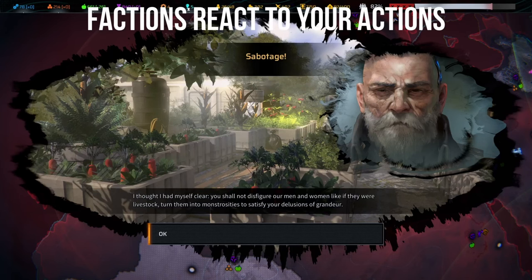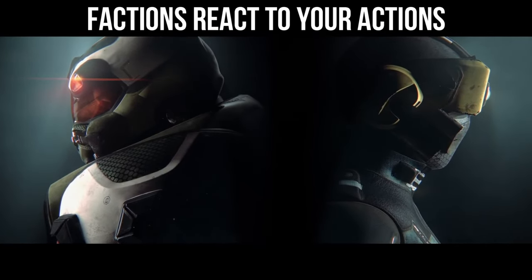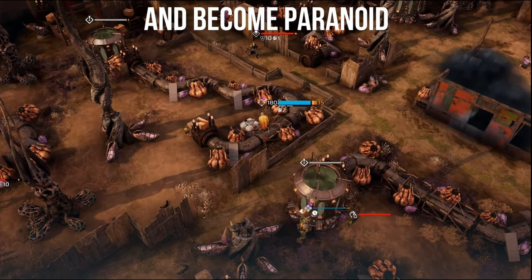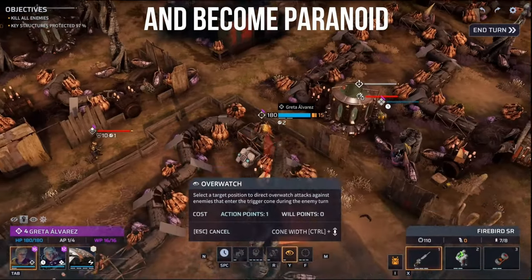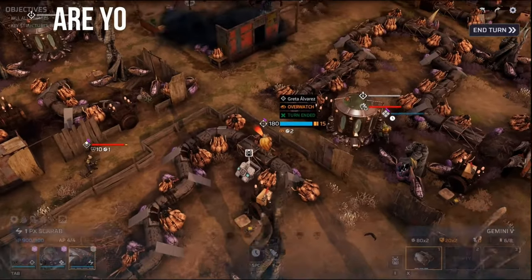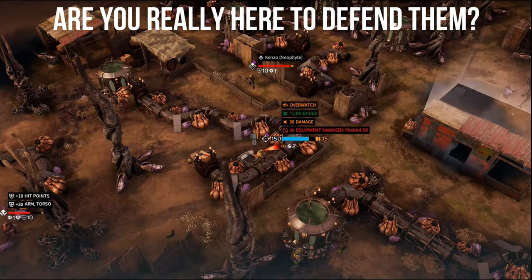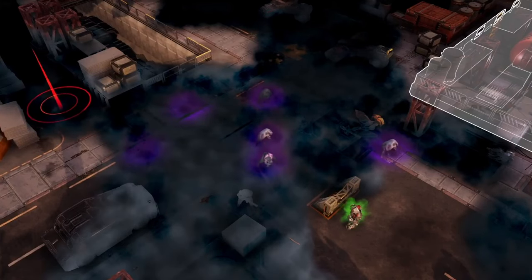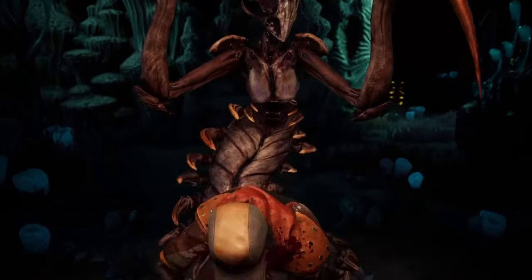Tip number five: movement in fire deals additional damage. Understand how fire works — once you are standing in fire, your armor on the legs will reduce the amount of damage you take with every step, but it does not fully negate it. Running longer through fire, specifically with light armor, is a sure way of getting both of your legs fully blown out, and then you're just sitting there without being able to move at all.